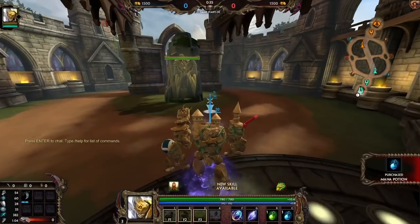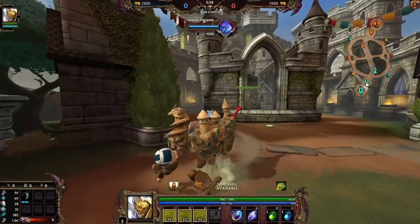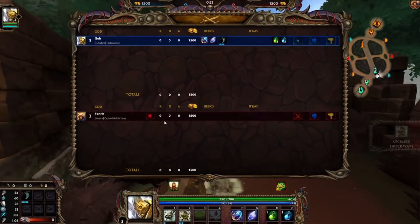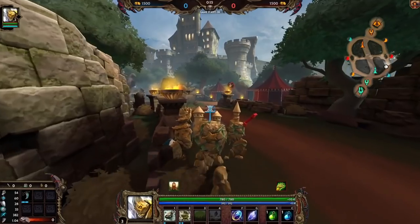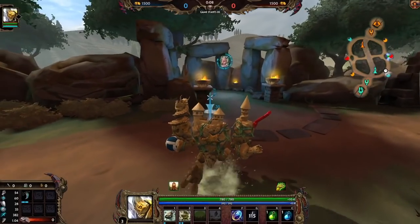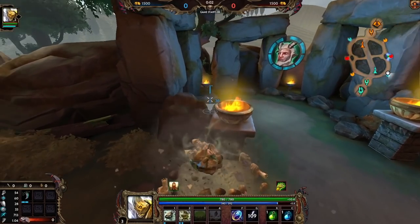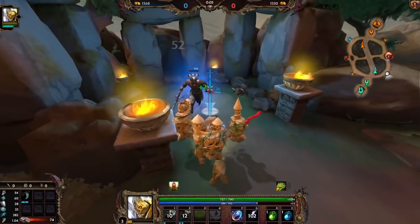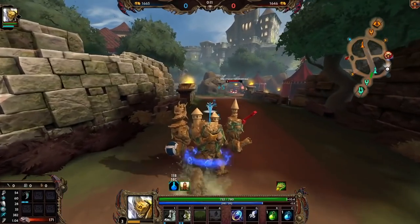Starting off tier two Bancroft's with Beads against Fener. Unfortunately I cannot cleanse myself of Fener, only teammates, so I have to take Beads. Starting out on this map I always try to ward my own red to see if they're starting it — if they are I go over and try to stop them, if not I go for my blue buff. Geb is pretty good on this map because his one helps so much with rotating between all the buffs.